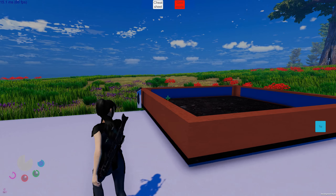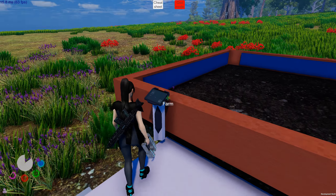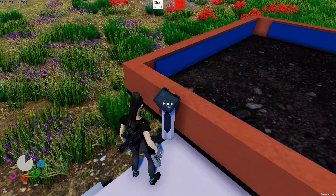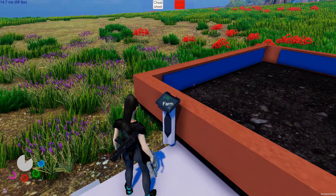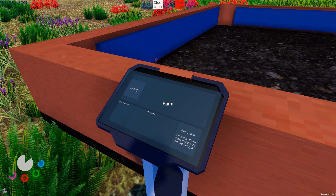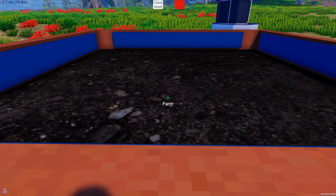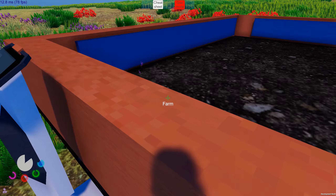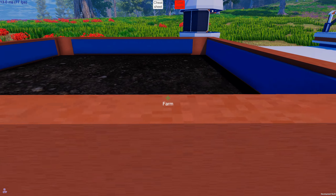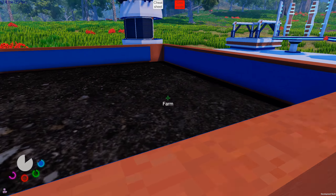Once the farm is placed, it gives you a tip, but I'll go over it here. Go into first person mode — it's easier than third person since the buttons don't function properly in third person. Press left Control, use your mouse, click on lettuce, and choose 'plant crops'. You will start seeing your crops grow within a few seconds.